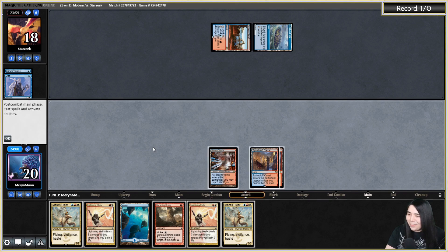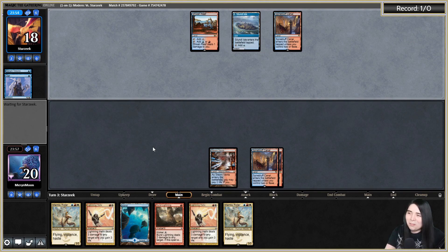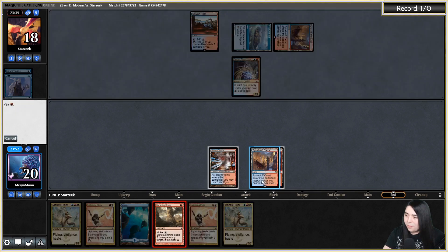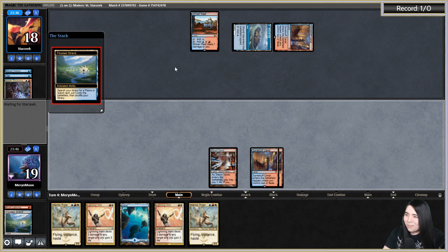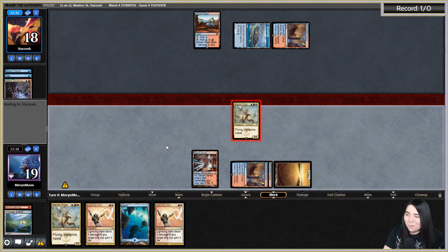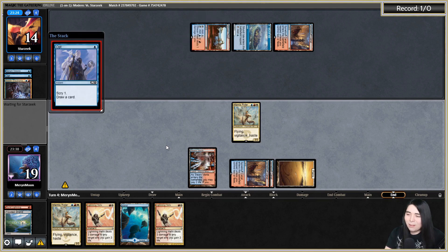Oh wow, I already drew a non-white source. Watch them play a Baral out of Storm so that the Burst Lightning doesn't hit it. Electromancer — okay I can kill that. Kill the Electromancer, there we go. We hit our land, let's go get a basic Plains and get out a Mantis Rider, getting there for three. Our odds of winning are extremely low but at least we can put them on a clock — they have two turns to win. This next turn is go Mantis Rider, bash for six, then bash for another six and helix them.